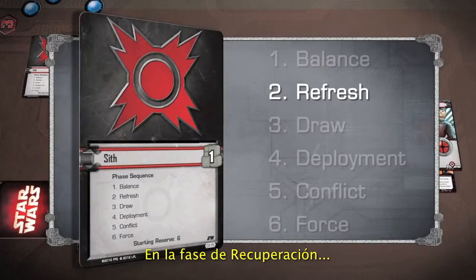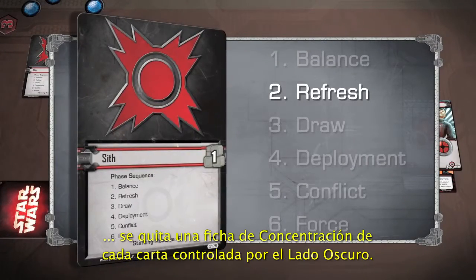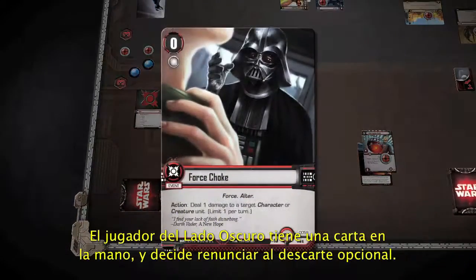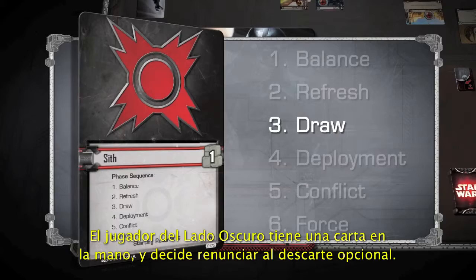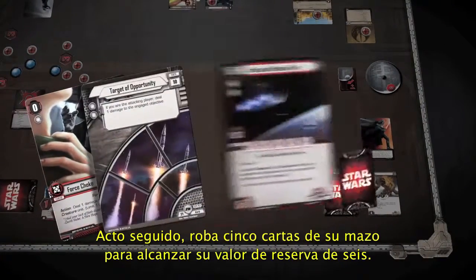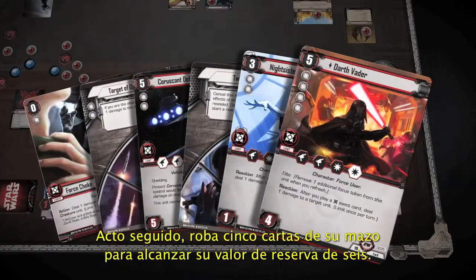In the Refresh phase, the Dark Side Player removes one Focus Token from each card he controls. He has one card in his hand and decides to pass on his Optional Discard, then draws five cards from his deck to arrive at his Reserve Value of six.